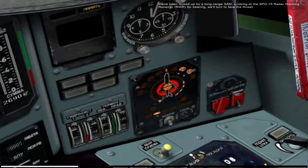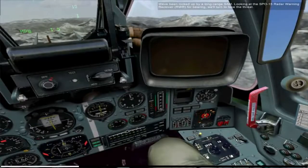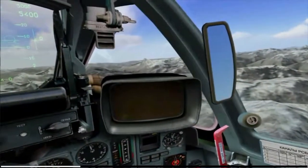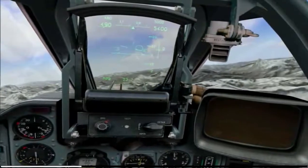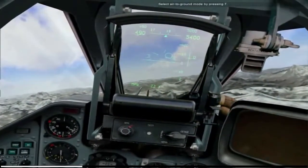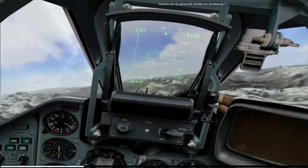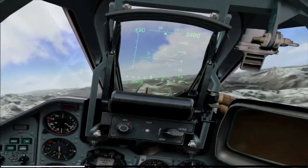We've been locked up by a long-range SAM. We'll check the SPO-15 radar warning receiver for bearing and turn to face the threat. Select ground mode by pressing 7.